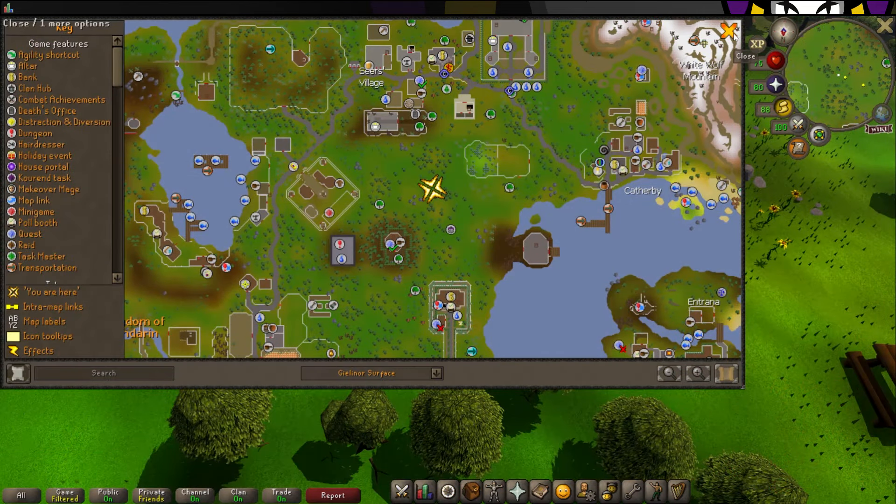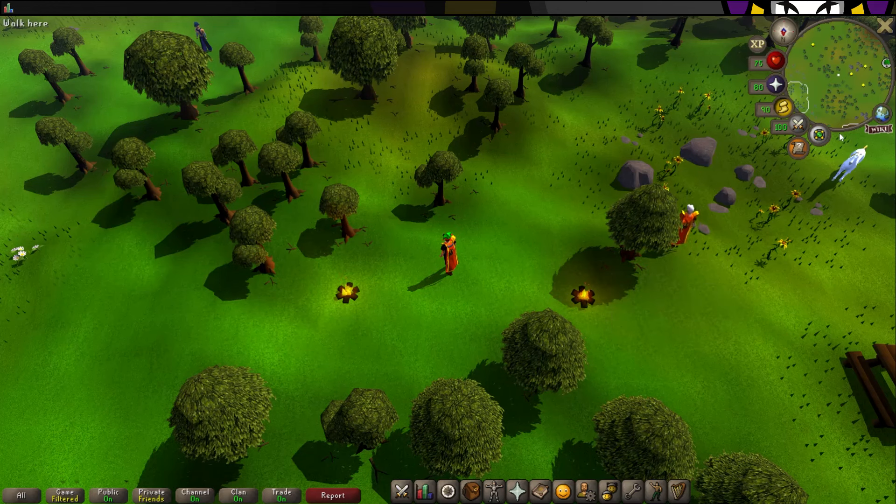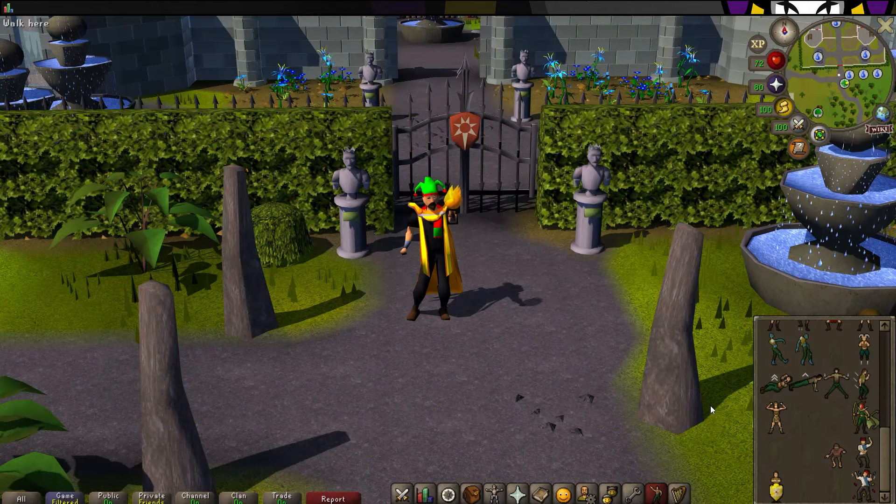Once you've obtained 99 in firemaking, head down to south of Seers' Village and talk to Ignatius. He'll sell you a firemaking cape for 100k. And that is all you need to know in order to get 99 in firemaking.